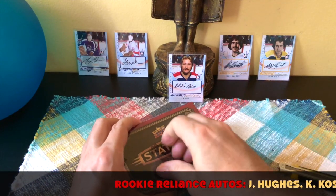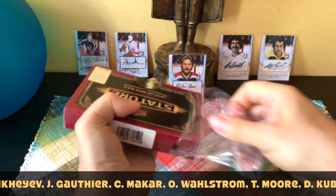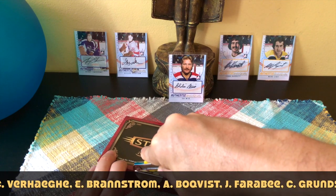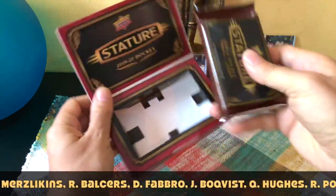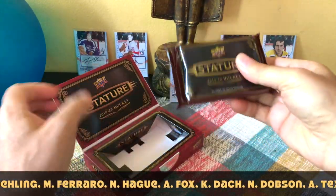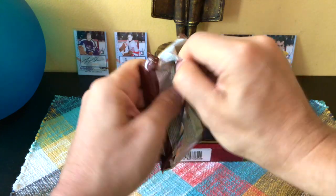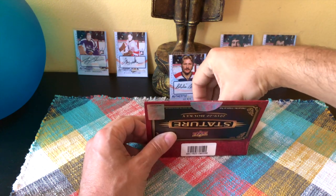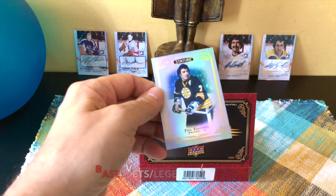Let's get this going and crack open the Stature. The Rookie Reliance autos checklist is a good one — it has Jack Hughes, Peyton Krebs, Filip Zadina, Kayle Mackinnon, and your entire rookie class we're all familiar with, including Quinn Hughes, Noah Hague, Adam Fox, and Nick Suzuki. Here is our box. I'm using my phone today so this should be interesting. Let's open this puppy up.